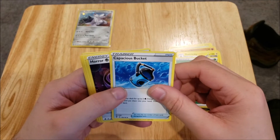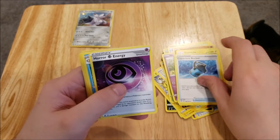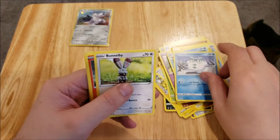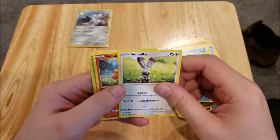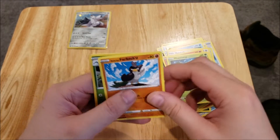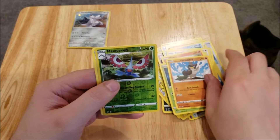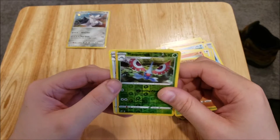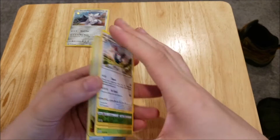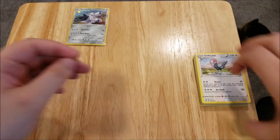Third pack: we've got a Grass Energy, a Capsius Buck, Horror Energy, Palpitoad, Galarian Dacamora Maka, a Bonobie, a Vulpix Phantom, a Galarian Farfetch'd, a Reverse Foil Masquerane, and an Unpheasant Rare Non-Holo. So this first blister was a dud. I'm actually disappointed.